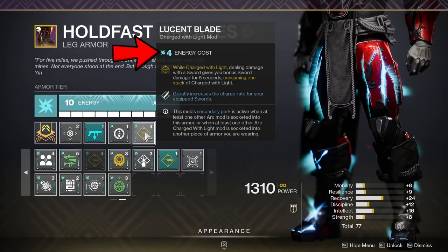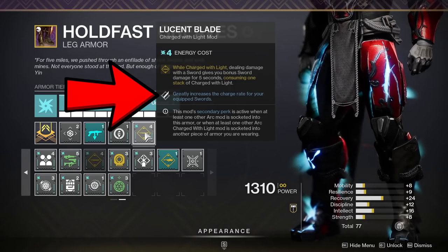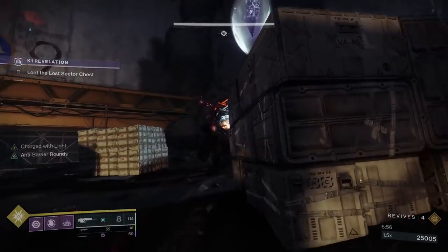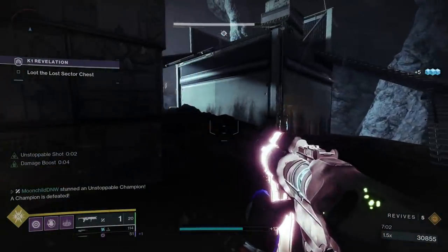Lucent Blade is an arc-specific mod and it has to go on an arc piece of armor or you won't see it as an option to slot — I apologize in advance for how many times I'm about to say arc. Lucent Blade has a secondary effect that makes your sword heavy attacks recharge faster, which is amazing and synergizes perfectly with Guillotine and that sweet spin attack. The catch is you've got to slot another arc mod somewhere in your gear for this to activate.